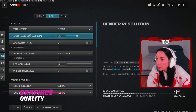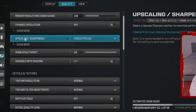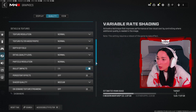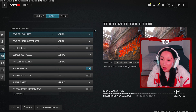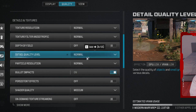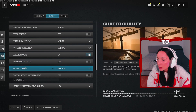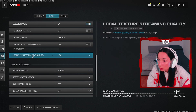Now let's go to quality. Graphic presets — custom. Render resolution — 100. Dynamic resolution — off. Upscaling — FidelityFX CAS. VRAM — 90. Variable rate shading — off. These settings are important because you need your game to look good enough to see your opponents without costing too much FPS. Texture resolution — normal. Texture filtering anisotropic — normal. Depth of field — off. Detail quality level — normal. Particle resolution — normal. Bullet impacts — on, so you can see your recoil. Persistent effects — off. Shader quality — medium. On-demand texture streaming — make sure to turn this off; it's a very important setting. Lookahead texture streaming quality — low.